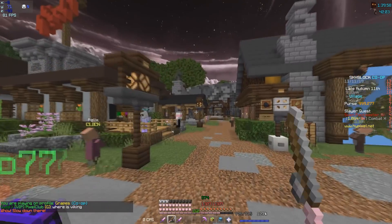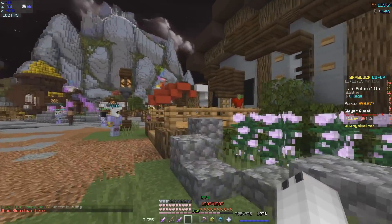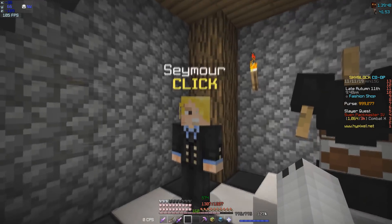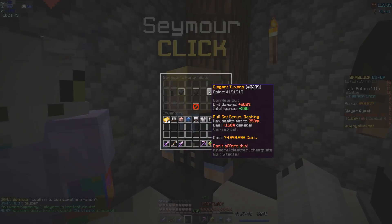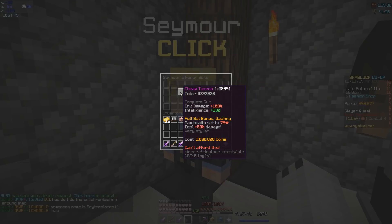The next thing you're going to do in order to get this to a legendary talisman is make your way over to the tailor and then go downstairs. Here at Séymour you can either buy a three million dollar tuxedo, a 20 million dollar tuxedo, or a 75 million dollar tuxedo. You don't need the 75 million dollar one — you need the three million dollar one in order to transform it into a legendary talisman.